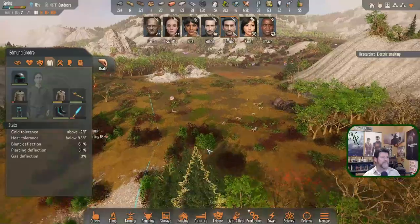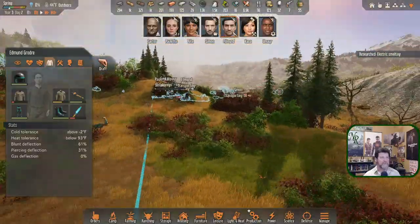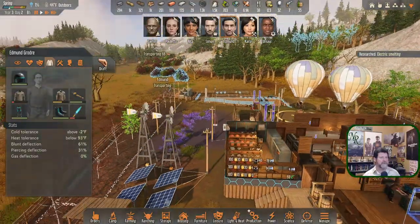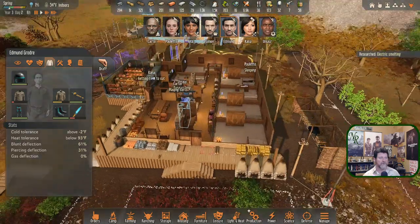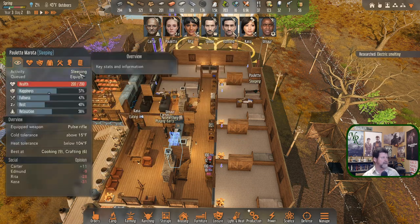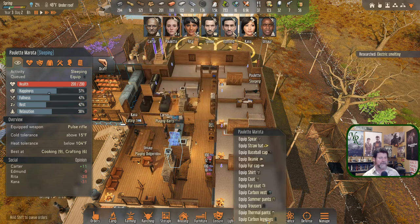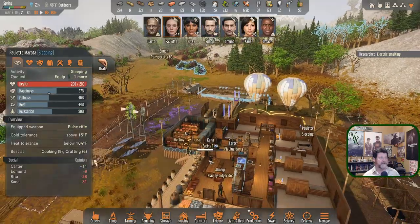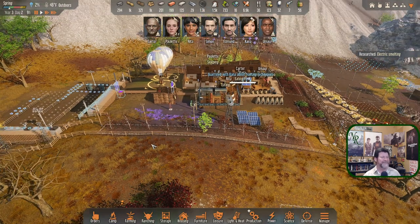Edmund is determined to go up there and transport something over and over — he wants that leather. I'd rather have him constructing things but okay. Simon's on his way back. Edmund must have gotten his armor on — actually he didn't, so there's still one available. There are leggings available too. Paulette spent the whole night walking out there to get meat, got back at dawn, so I sent her to bed.